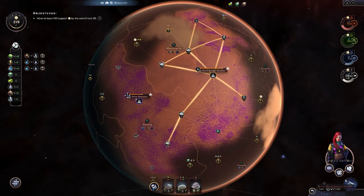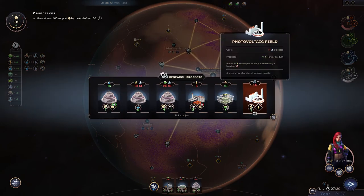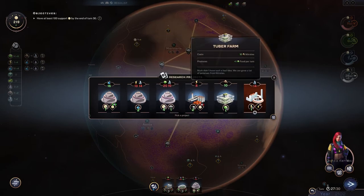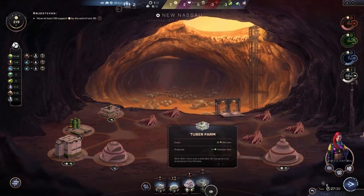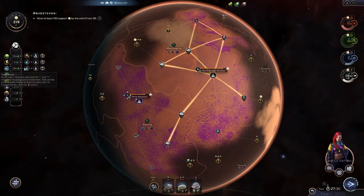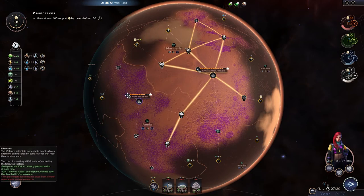We're coming to the end. Did we grab our card? Let's see — plus one power in a high field, tuber farm, gas factory, homestead. We'll go crazy now and get all the easy things. Make more food — now we're making plus nine food but we've only got three turns to go, so whatever.